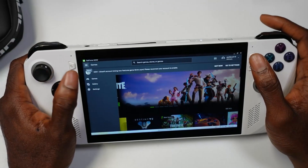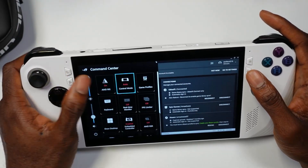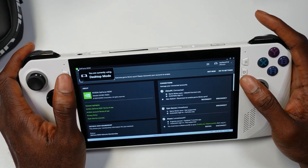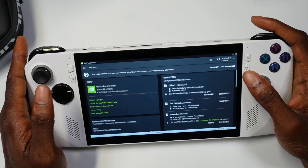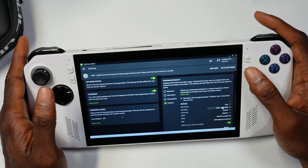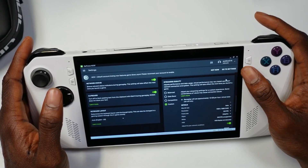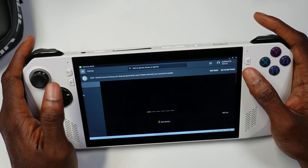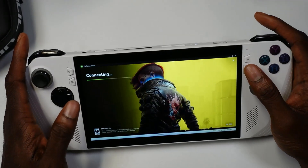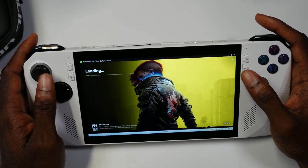Now with GeForce NOW, if you go to settings you can actually set it to take advantage of the 120Hz refresh rate, which is awesome. We'll scroll down and go to custom — as you can see it's taking advantage of the 1080p display and 120Hz refresh rate. Once you experience this, it's difficult to go back.